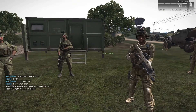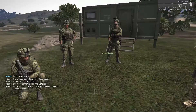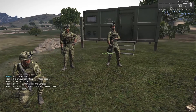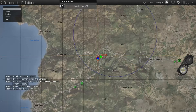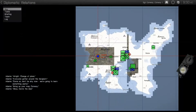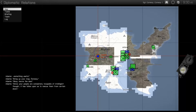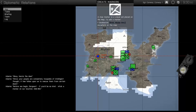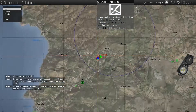Alright, change of plans. Everyone gather around the sergeant. Come on, don't be shy, we're gonna learn something useful. Bring up your map, Conway. Okay, here's the deal — since your people are completely incapable of intelligent thought, it has fallen upon us to rescue them from certain doom.